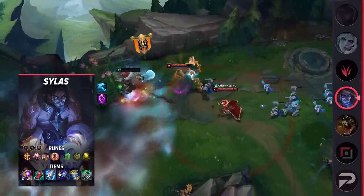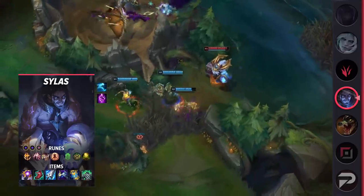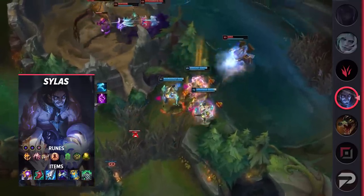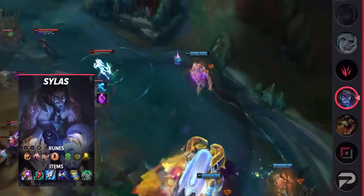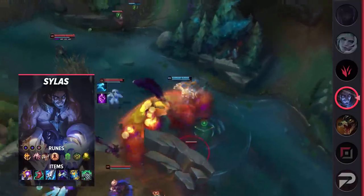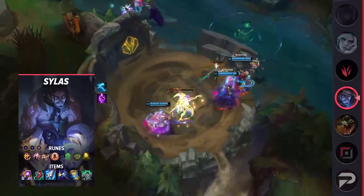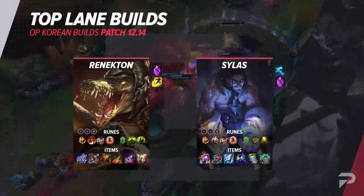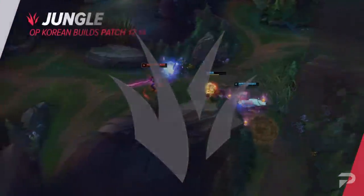His items are Riftmaker, Ionian Boots of Lucidity, Muramana, Cosmic Drive, Zhonya's Hourglass, and Spirit Visage. This build provides an abundance of defensive stats, allowing you to play Sylas as a battle mage who wants to dive into fights and stay there. It's because of this build that Summoner Ghost feels right — you're not looking to deal insane burst damage. Instead, you just want to chase down enemies and milk all the healing that you can with your W, Spirit Visage, and Riftmaker. That covers the top lane builds, so put them up on the screen one more time for you guys to check out.